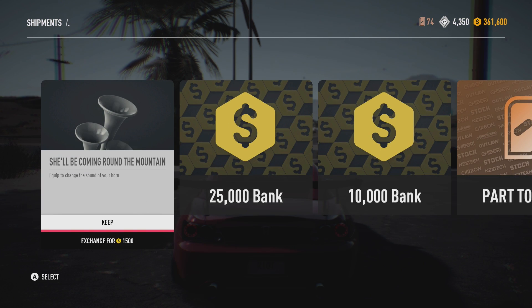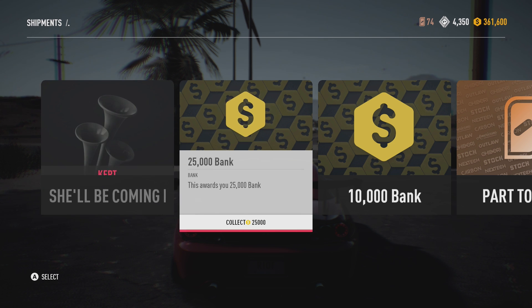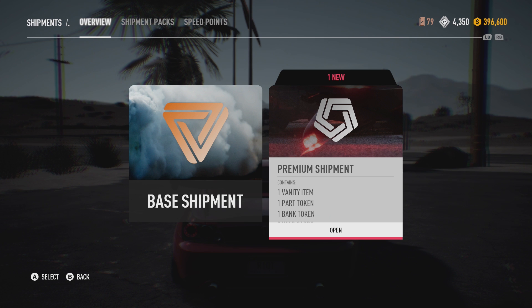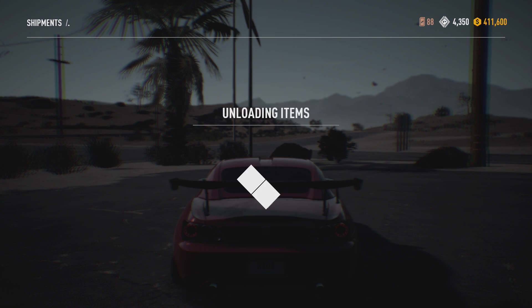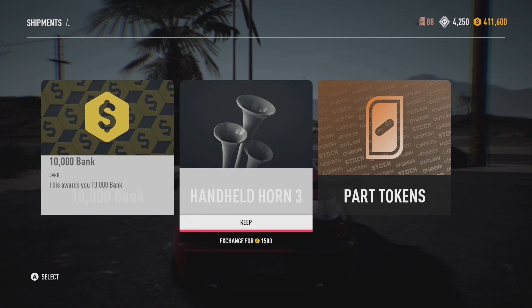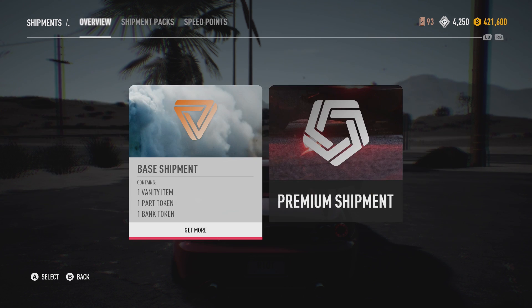I want more - we may buy more in the future but for now I don't want to buy too many. 25,000, 10,000, five part tokens and an ice cream horn - wonderful. Getting all these vanity items. This is the last one - 5,000, 10,000, another horn and nine part tokens in total - fairly nice. Not bad at all. Let's try one base one just cause I'm a little bit addicted right now. Ten thousand, a handheld horn, and five part tokens. I think the base ones are pretty good actually - probably slightly better in terms of value but you get everything you need in one pack.